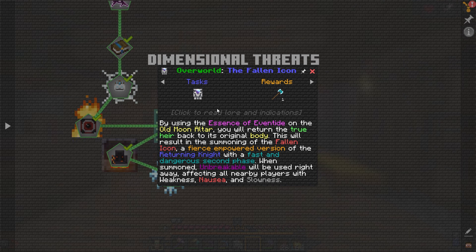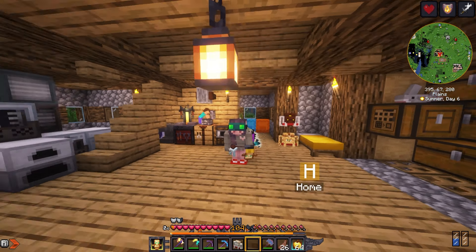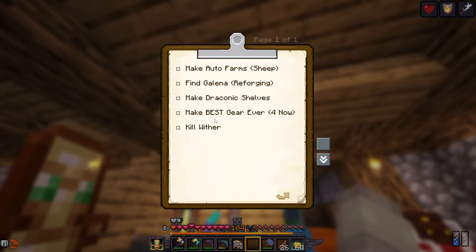For the fallen icon I'm gonna need to get the essence of Eventide, but the only way to get it is from killing the Frenzied Shade. That's the thing that kind of obliterated me last episode, which is pretty unfortunate. So that's a main reason why I need the best gear ever, and for the wizard I'll get another Lord Soul, and then there's a companion that you guys will figure out later in the episode.